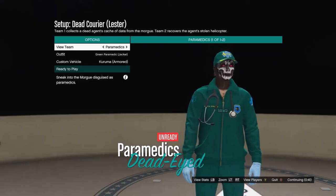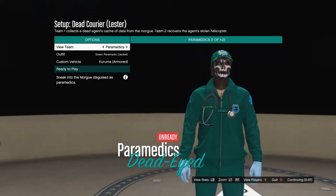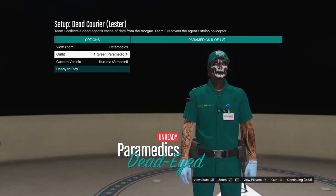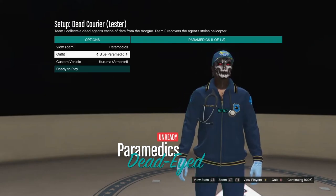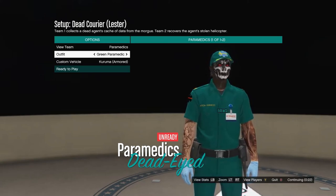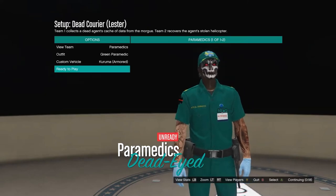When you load in, you'll need to be the host. Go ahead and scroll down to outfits and make sure you have the green paramedic outfit with the paramedic belt. You can do the blue or the green — it doesn't matter — because you're getting the paramedic belt either way. Once you're in the green paramedic outfit, just hit ready to play.